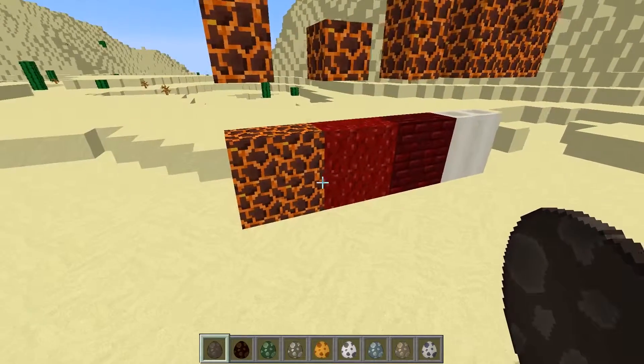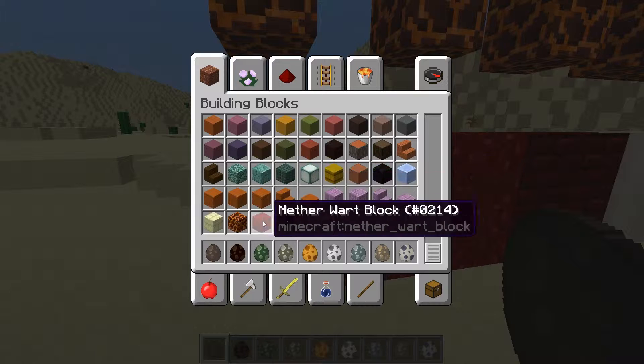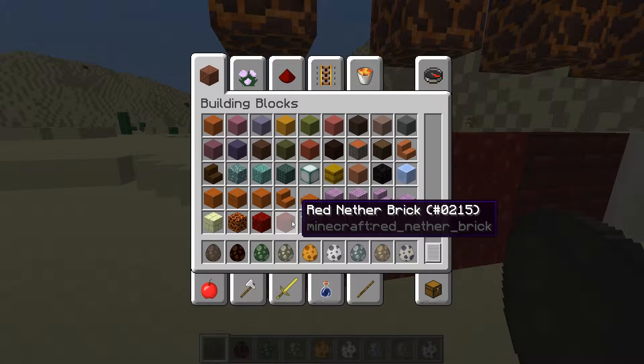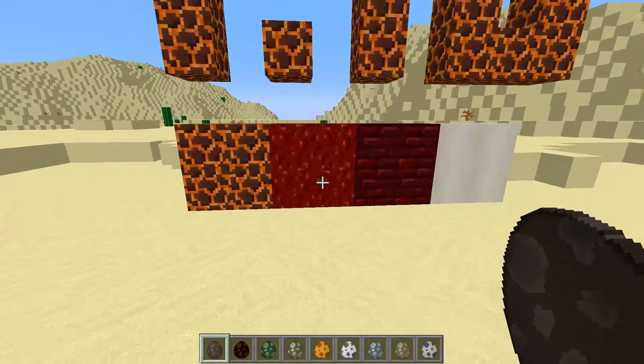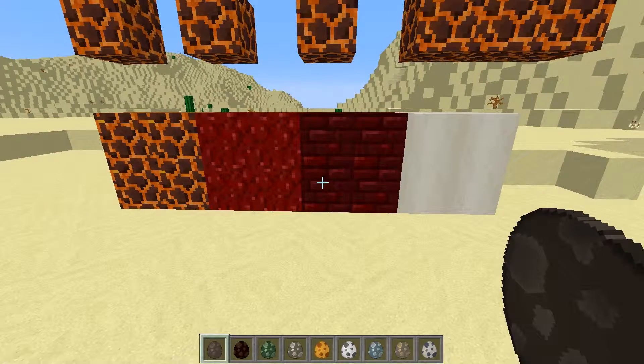First of all, with the new blocks — check this out guys. We've got the new magma block, we've got the nether wart block for storing massive amounts of nether wart, we've got the red nether brick block, and we've got the bone block for storing massive amounts of bone meal. Here you go, this is what they all look like.